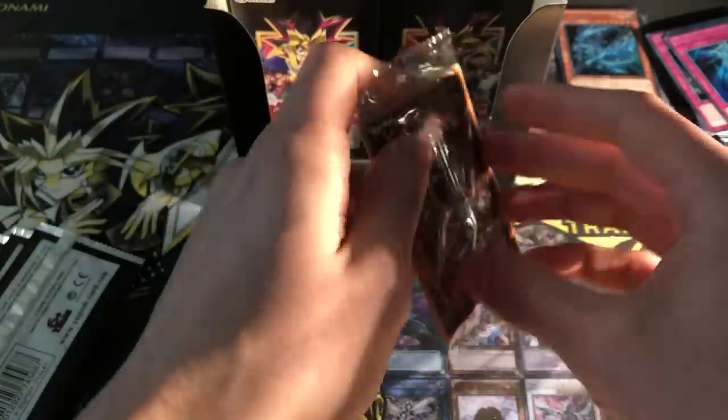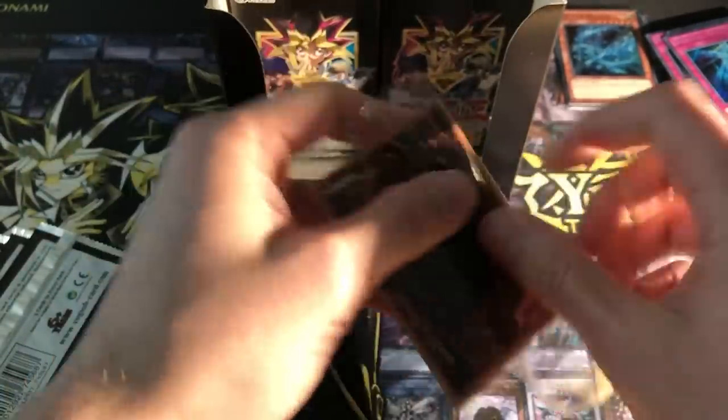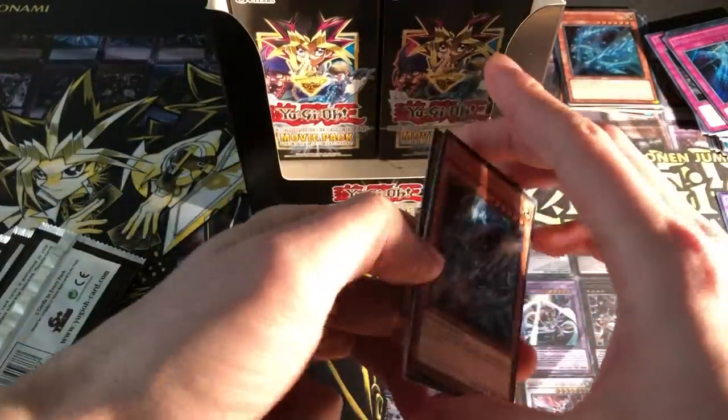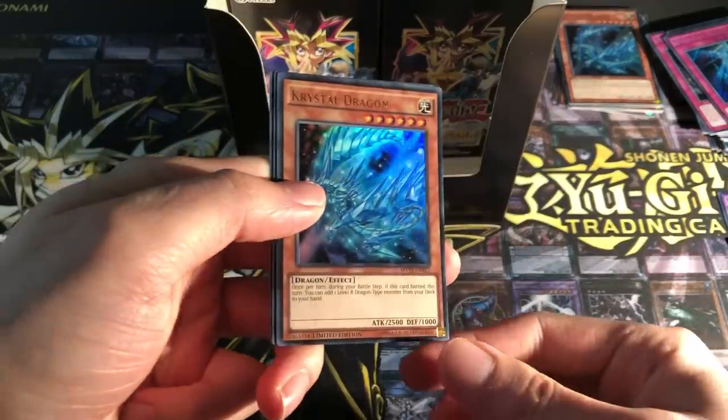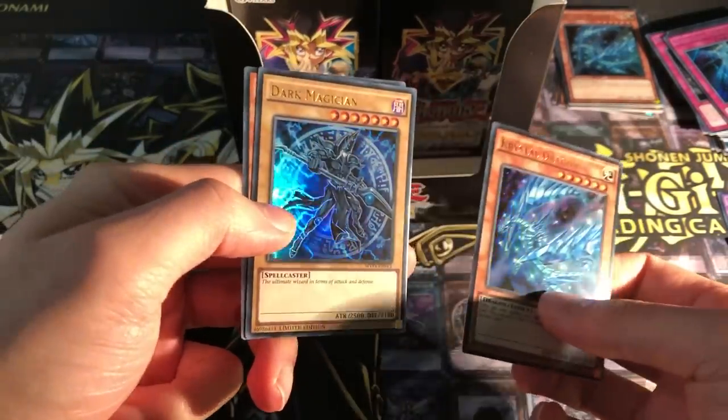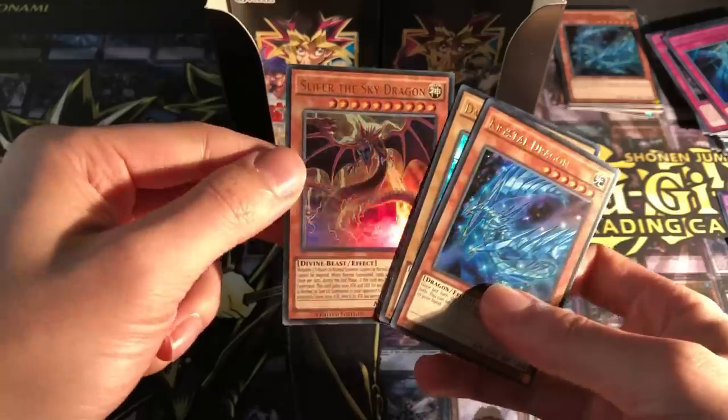Crystal Dragon — so I assume this is going to be the same again. I'm sorry in advance if this video is going to be longer than expected, because I'm trying to see what the cards look like more rather than just go through them. Crystal Dragon, Dark Magician Girl, and Slifer the Sky Dragon.